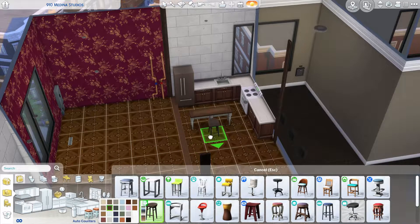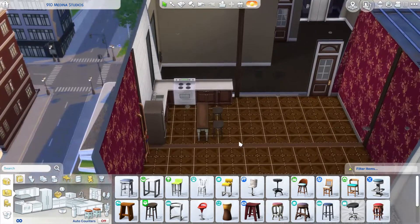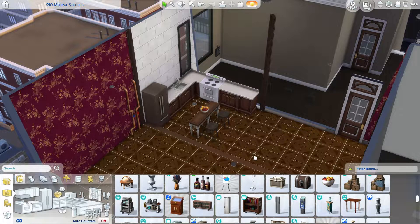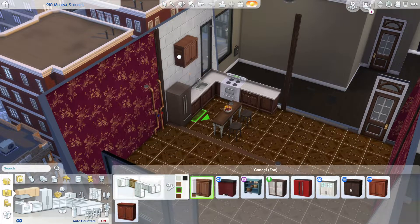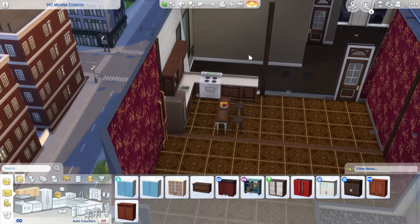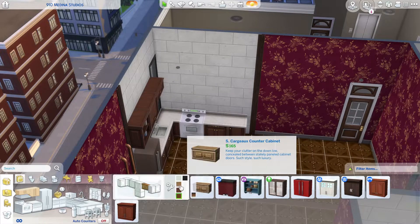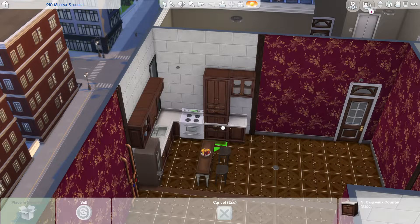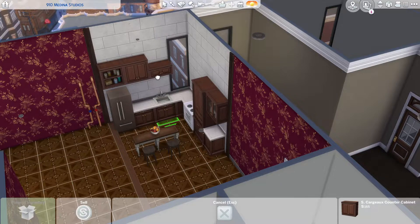I'm not quite sure if, since this is a TLC apartment, your sims will be able to get to those pipes to take care of them. I do know that the rats will come out of the cabinets in the kitchen, because I placed the counter with the sink right in front of the mouse hole in the wall. I decided to also use dark wood in the counters and cabinets as well.